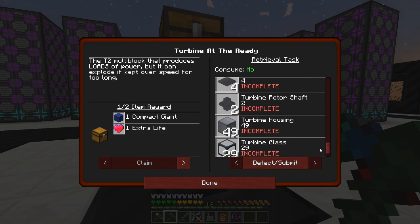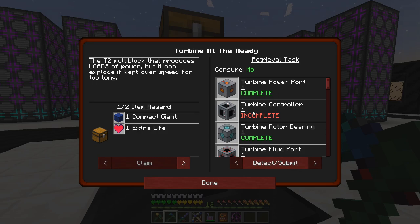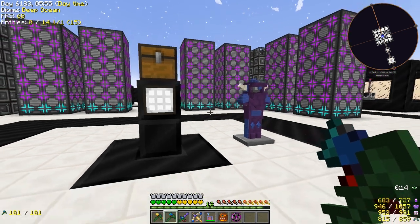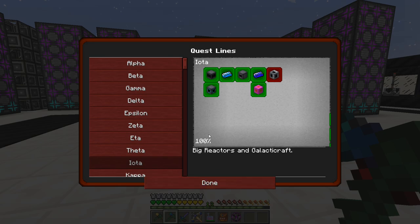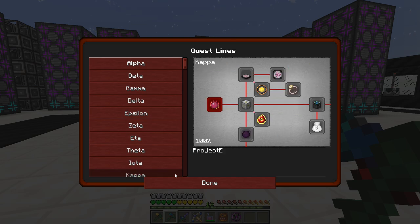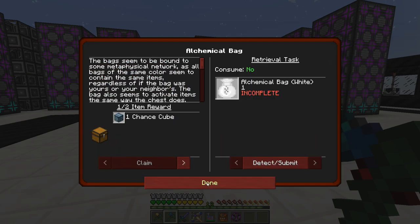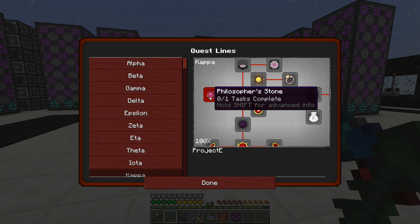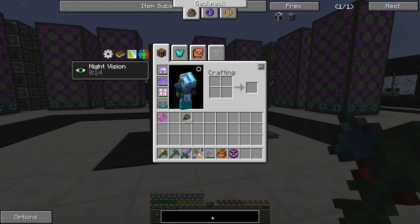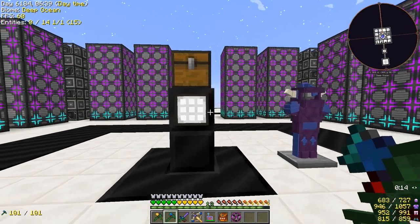So we're going to have to put the turbine controller on hold. Everything else is complete — go back and come back in, now it's all completed. But the turbine controller we'll have to put on hold. To get that amount of essence, I think we might have to start working towards getting EMC at this point. I've been trying to put it off as long as possible, but I think we're finally at the point where we have to do that. The first quest of the Kappa section is the philosopher's stone — it's a retrieval task, we have to craft one.